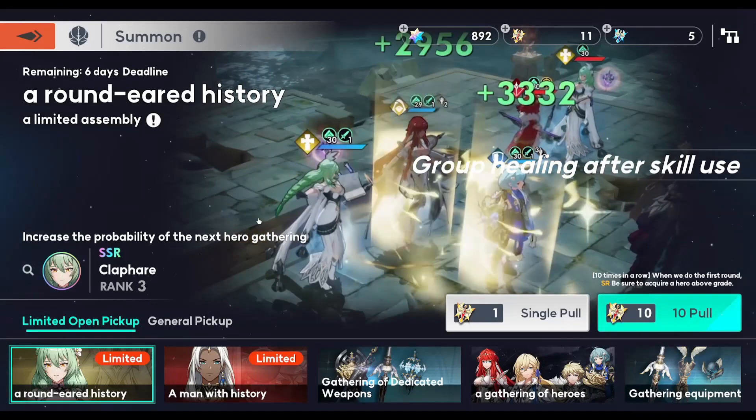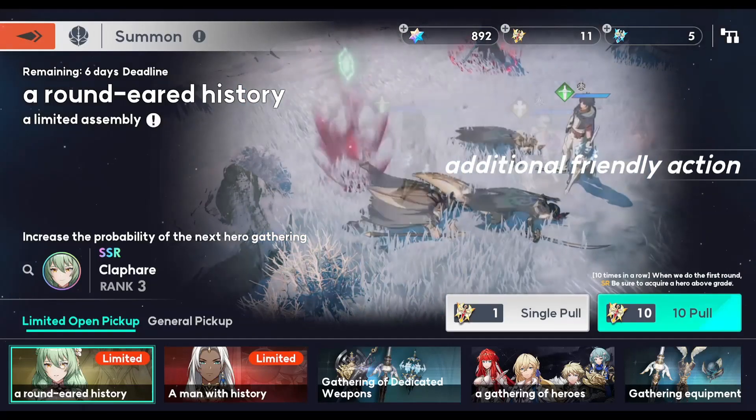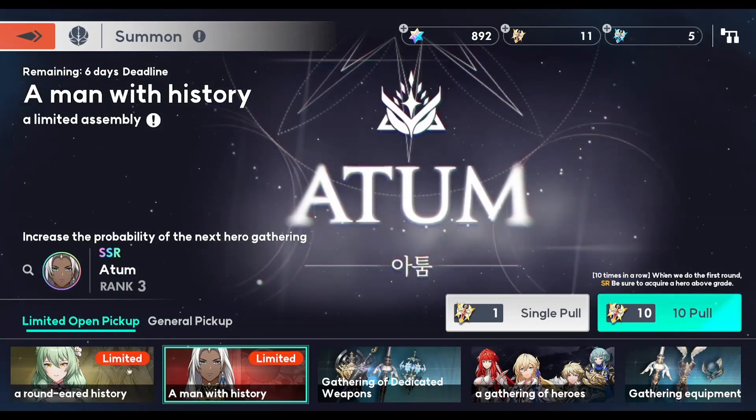Two new banners just dropped yesterday and the question on everybody's mind is: should I summon? Short answer: Clefair — yes, you should summon for her. And Atom — probably, but it still depends on your situation.